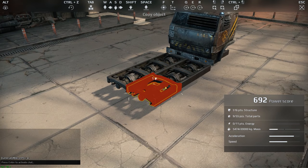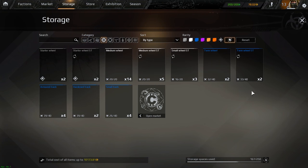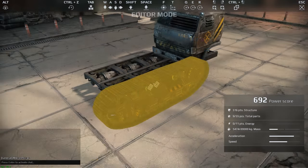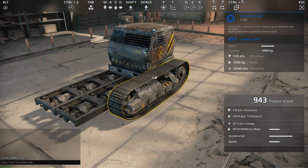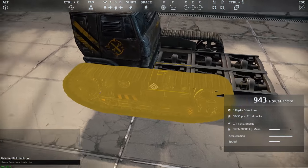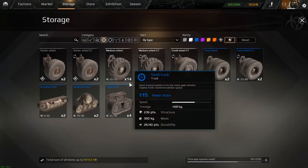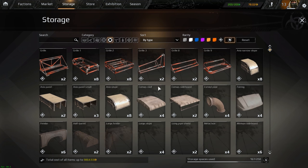In the example with the autocannons, a suitable build could be something that prioritises speed and stability. Since the autocannons have a fairly high amount of recoil, you don't want a build that's too light or it'll be knocked about with each shot. At the same time, you want to be fairly fast to avoid taking too much return fire and keeping enemies within your optimum range. Once you've decided what kind of vehicle you want to build, there are more things you need to consider.